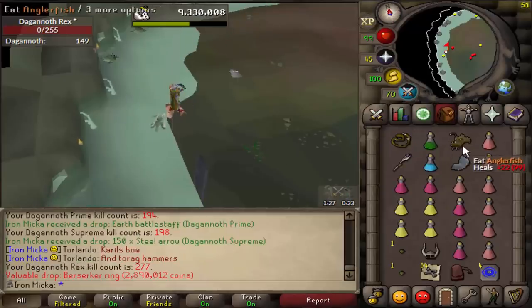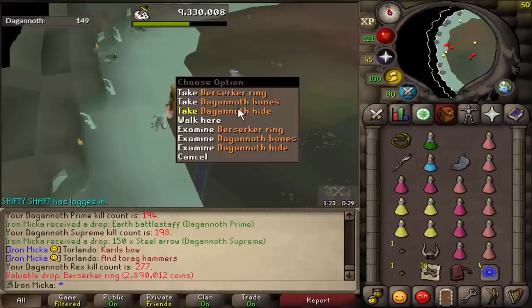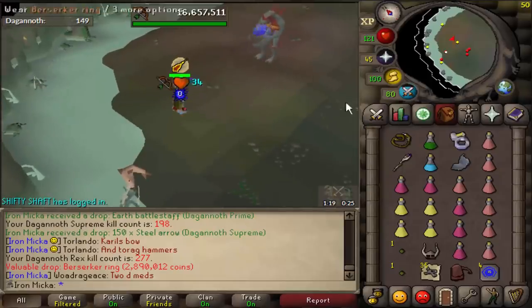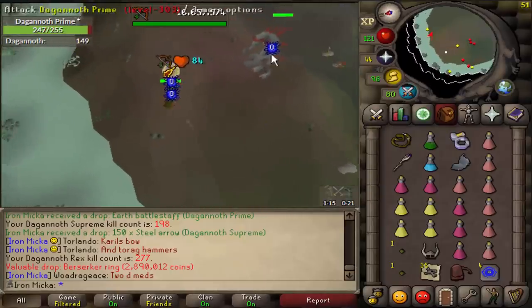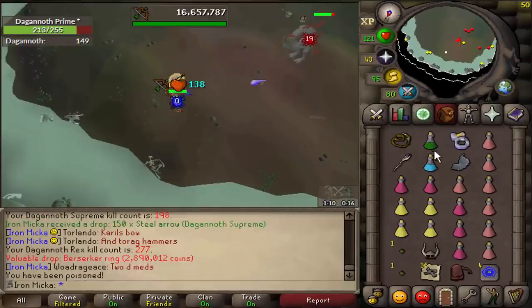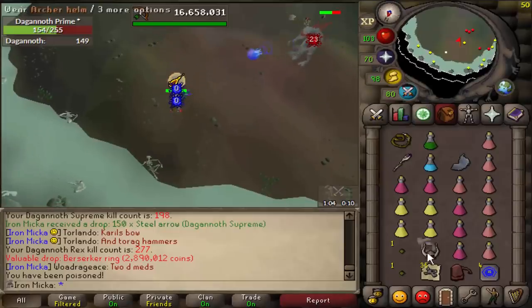Oh shit, yo, we just got ourselves a berserker ring — nice! I think that's my 4th berserker ring. Sick, yo that looks sick, it's always so nice to get this. Yo I'm happy man, I like that a lot. The only drop I still need from here is obviously the archer's ring, but I can put this to the collection, so that's pretty cool.